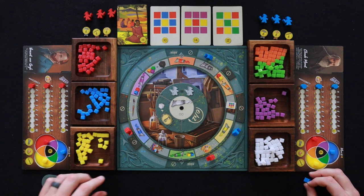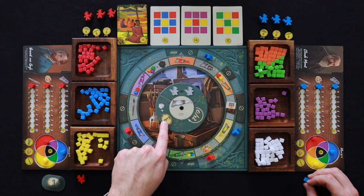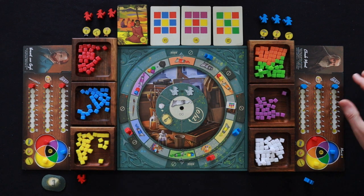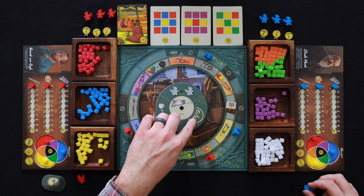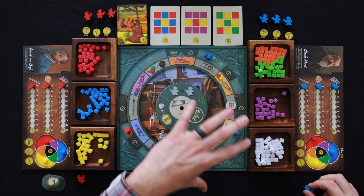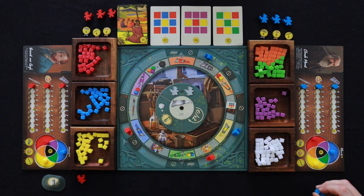We each have one more worker. There are also three spots in the middle: one is to gain white pigments based on your number, one is to take the first player token and a white pigment, one is to rotate the board zero to up to two spots, and one is to take the action of another player.